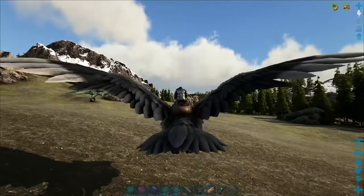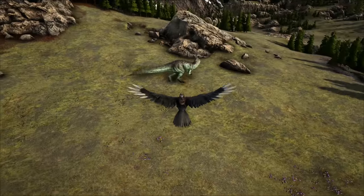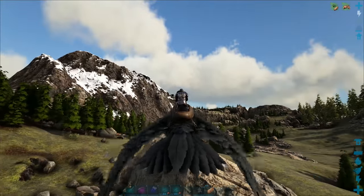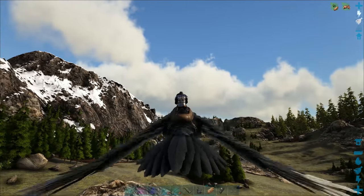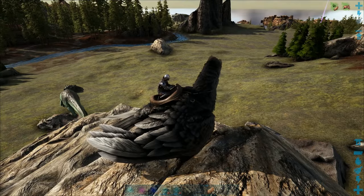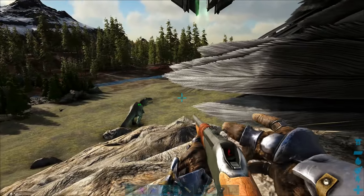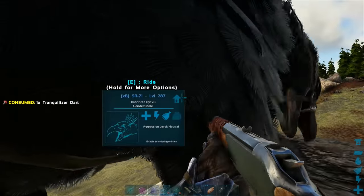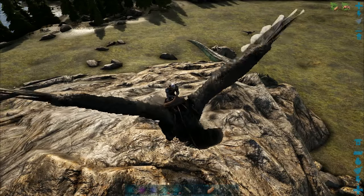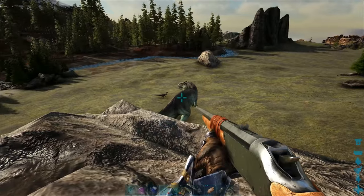There's a cliff right above it. Giga dinos are still dumb - their AI was supposed to be improved but they're still not smart. I'm just gonna shoot it and see what happens. Hopefully if we're not near each other, one of us can run and the other can keep shooting. I'm just seeing if it can get up this cliff. Doesn't look like it.